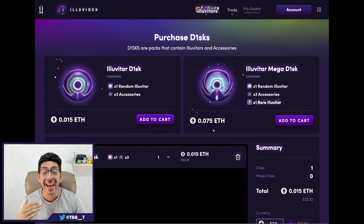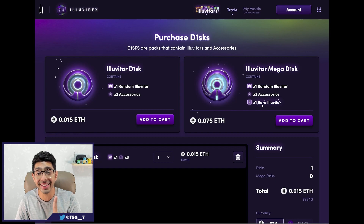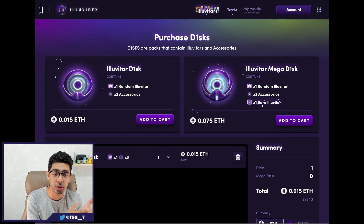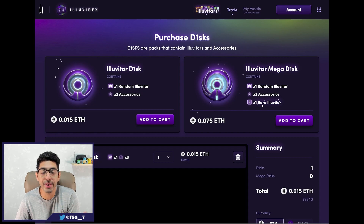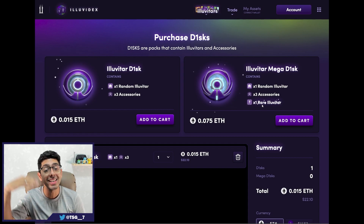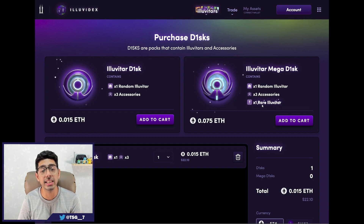The next one up, the Iluvitar mega disc, comes in at 0.075 ETH, which is about that $100 mark. It is a little bit pricier, but you do get a little bit more. You get an Iluvitar from tier one to tier five and three accessories — same as the basic disc — but this last slot also needs to be changed: it's not necessarily one rare Iluvitar, but one rare Iluvitar or accessory. So you have the chance of getting one extra rare item, which could be a tier three and up Iluvitar or a higher chance of a rare expression. Because Iluvitars are inherently going to be more valuable than accessories on the marketplace, if you don't get an Iluvitar you're going to get a much rarer accessory. But you don't get any tier zeros from these mega discs.